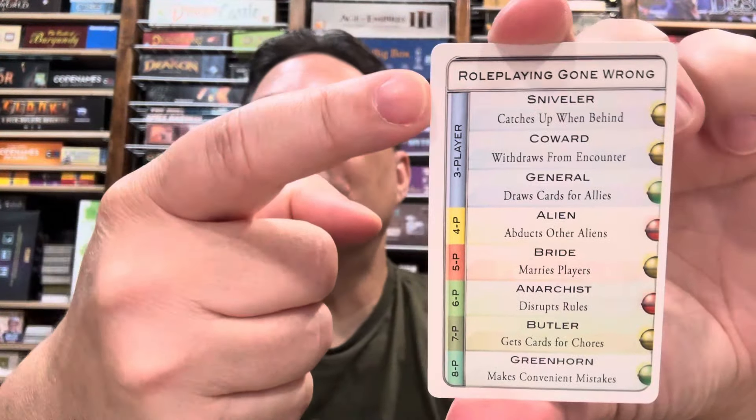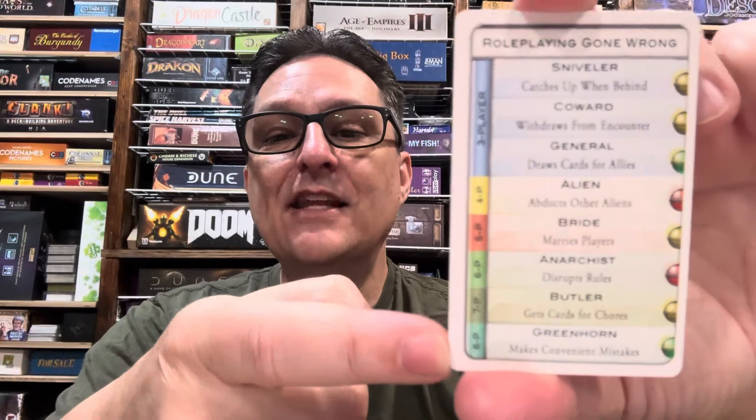It's going to be an interesting evening around the table if you're using this combo card, called Role-Playing Gone Wrong, because all the aliens on here lend themselves to being role-played — starting with the king of that, Sniveller. Sniveller is an alien where when people play it, they almost can't help themselves: they start to snivel in a very whiny voice: 'Guys, I've got the most ships in the warp, I've got the lowest attack card,' or whatever the case may be. I know people who love to do this.